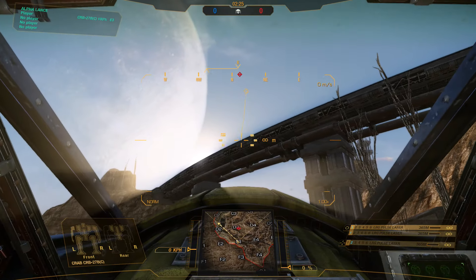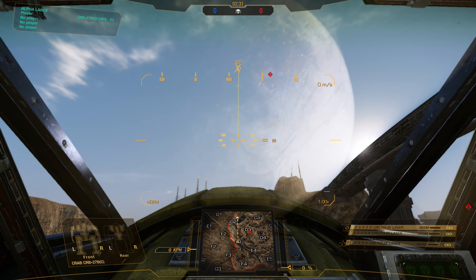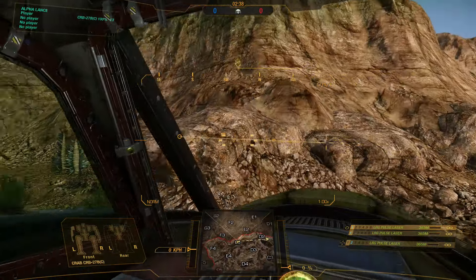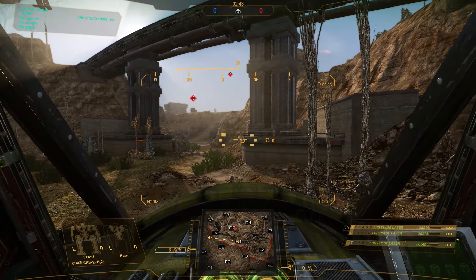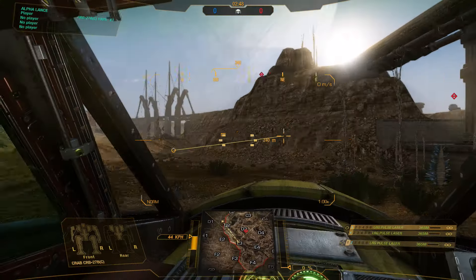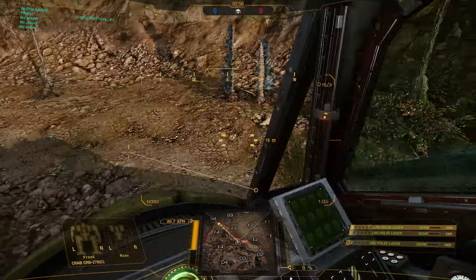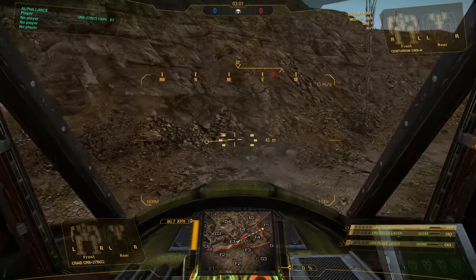Here you have your compass. You've got two arrows here — the bottom arrow is where your legs are facing, and the top arrow is where your torso is facing. As your torso and legs move independent of one another, you can be looking at a target while walking off towards D2 on the map. You can also see on the mini-map there is a cone — that's your cone of vision for your torso — and the line is where your legs are heading.